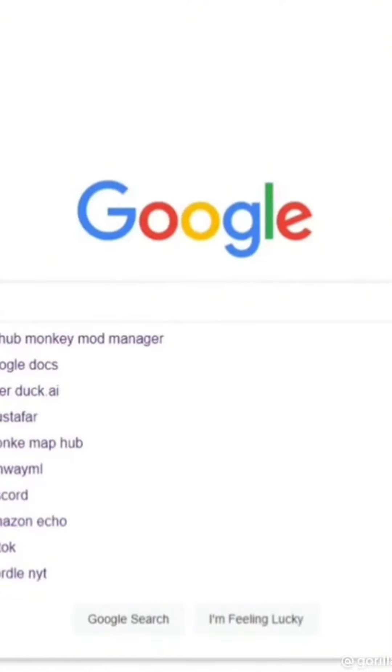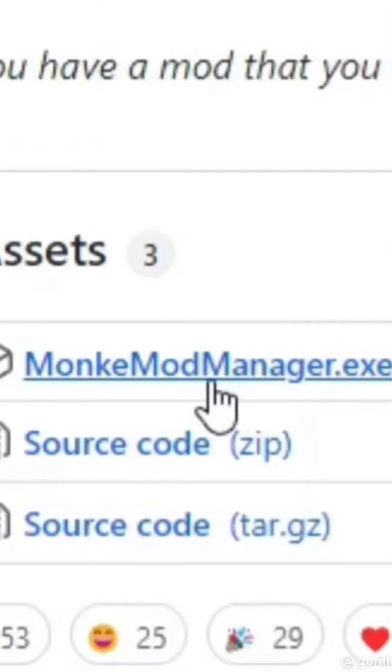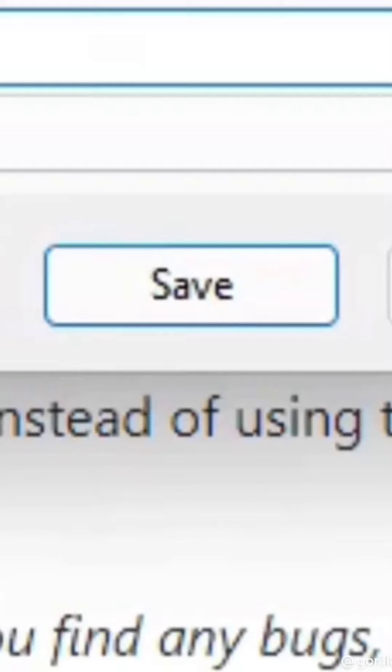First, you want to go to Google or any search browser that you have and type in GitHub Monkey Mod Manager. Scroll down until you see releases - deadly-kitten-monkey-mod-manager - GitHub, and then click it. Go to Monkey Mod Manager, scroll down, and click Monkey Mod Manager EXE. Then click Save.